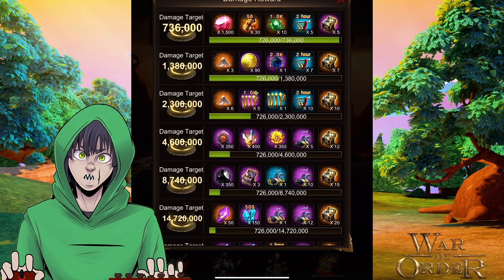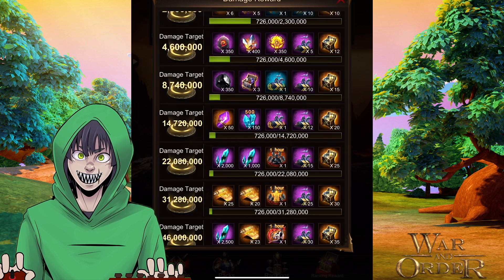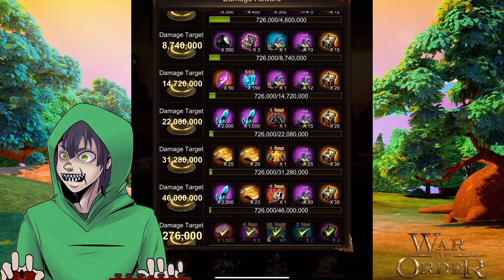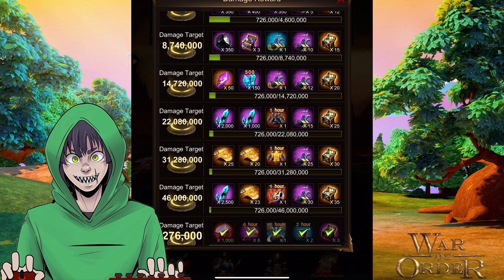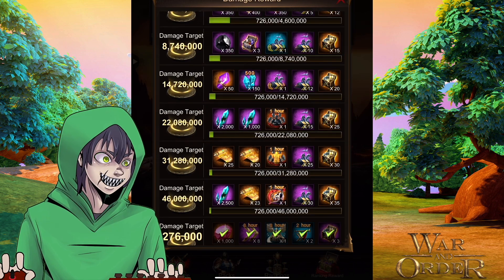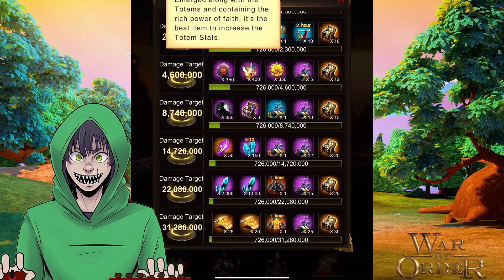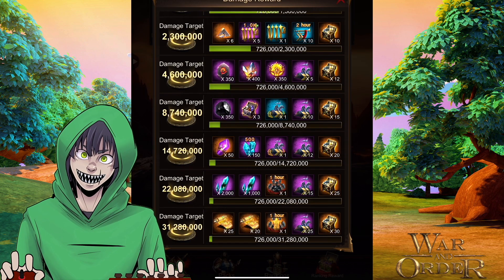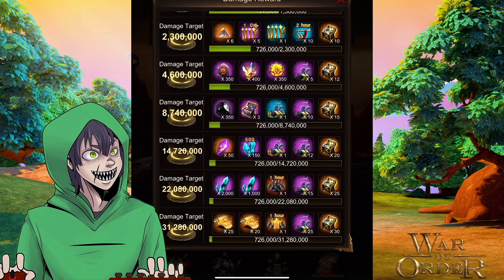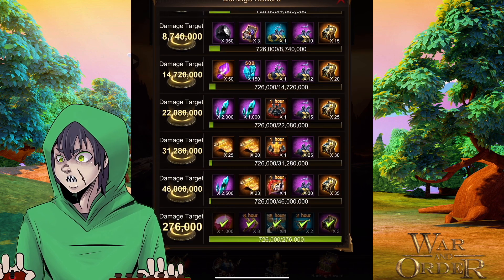Along with some other resources, you get attack bonus items, health bonus items — the superior and advanced ones — 350 beast elements, 90 gold coins, and a lot of different speed-ups and other things. All of this for a total of $575 USD.